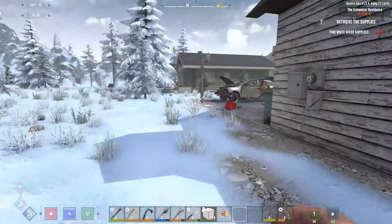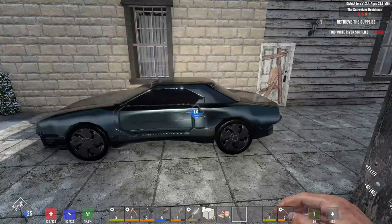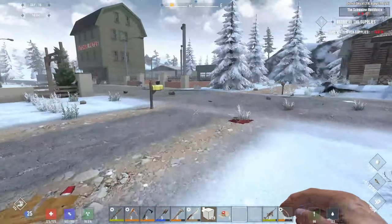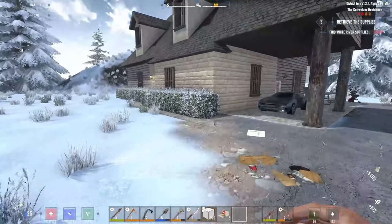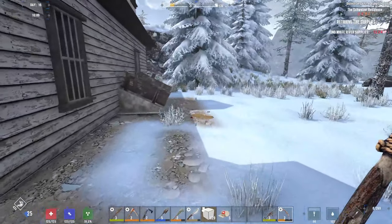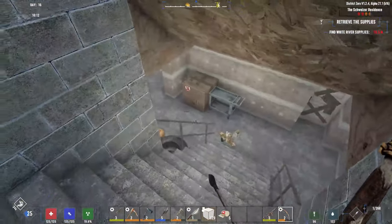It probably wants me to go down there first — we're not doing that. Let me check that trash can, nothing. Check this car — springs, pipes, and a bunch of eggs. New mailbox, nothing in it though, sad face. Okay, we'll go in the basement now. Still using iron arrows — yep, we're good. Let's go and try to be sneaky for a minute.